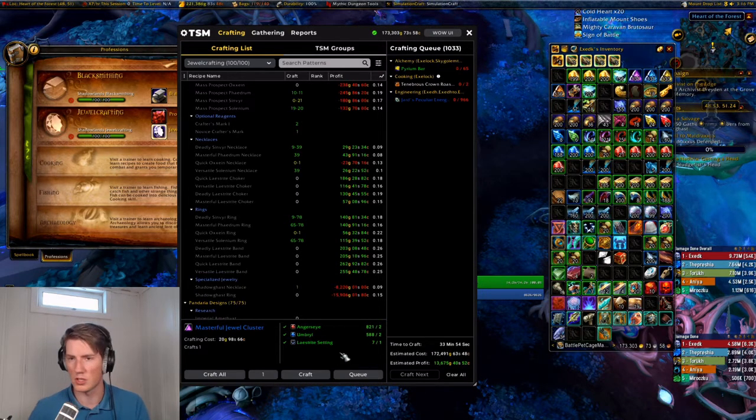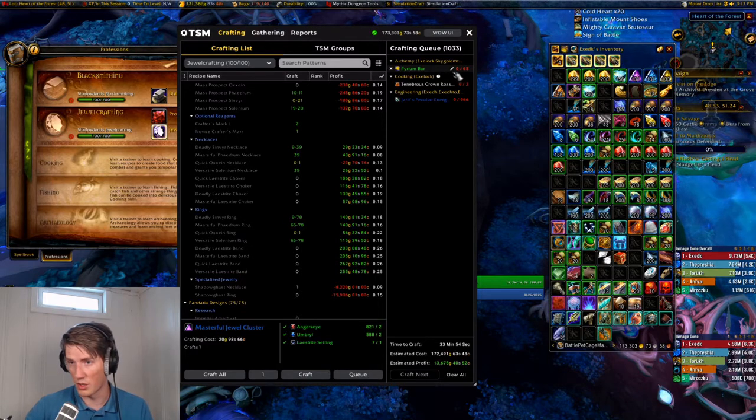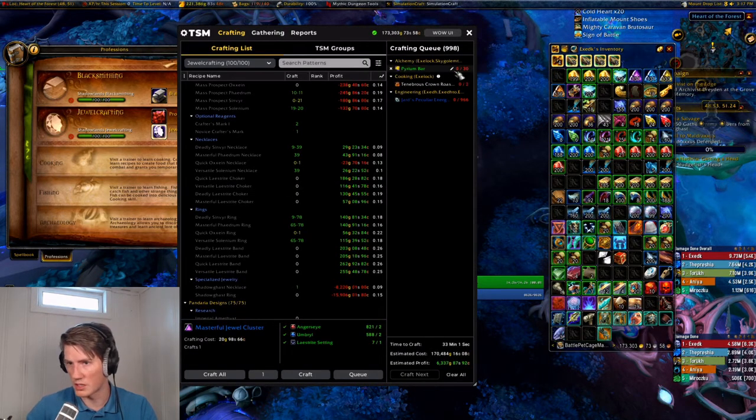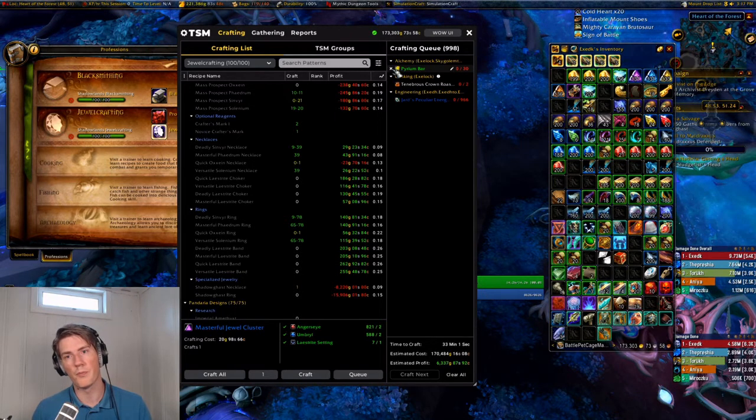Longer term you may want to get into crafting operations for some markets, but you don't need them at all to utilize the crafting queue and get value out of it. You can also change the quantity in your queue if you ended up with the wrong number — for example now I've got it set to 30 perium bars. You can also remove an entire entry by clicking the X if you misclicked or don't want to craft what you added.